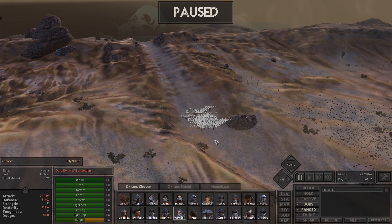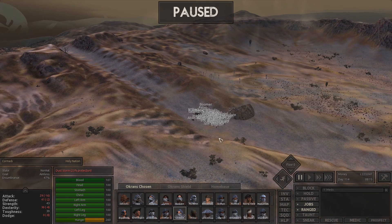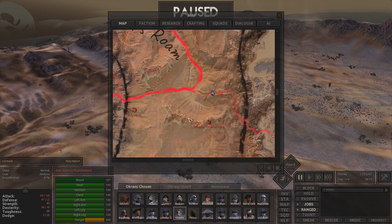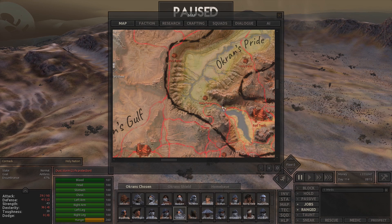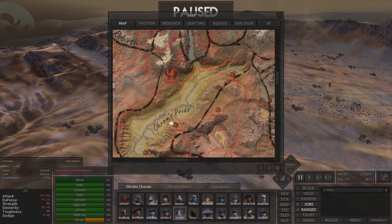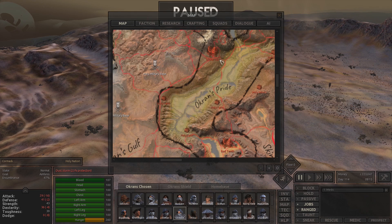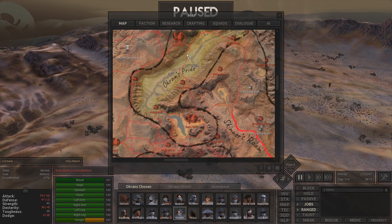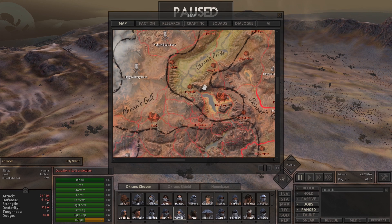Hello, ladies and gentlemen, and welcome to some more Kenshi, episode 41 — our Holy Nation only playthrough. Our group has finally done with clearing most of, I think all of, Okran's Pride, Stack, Bad Teeth, Blister Hill. We finally managed to drive the enemy from our holy lands.